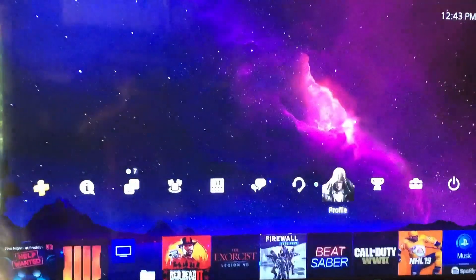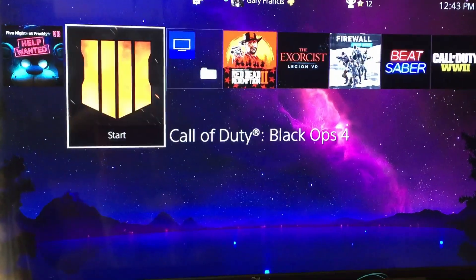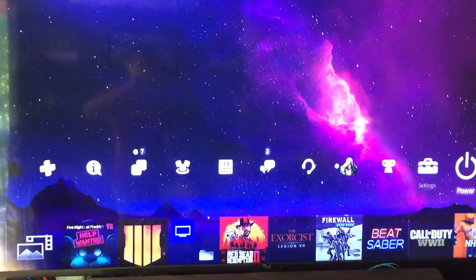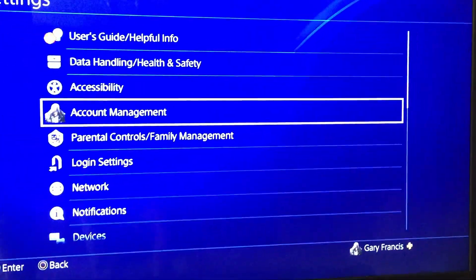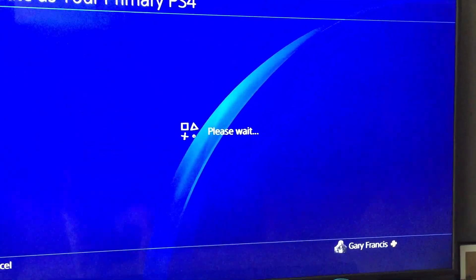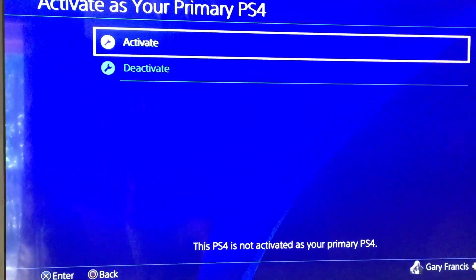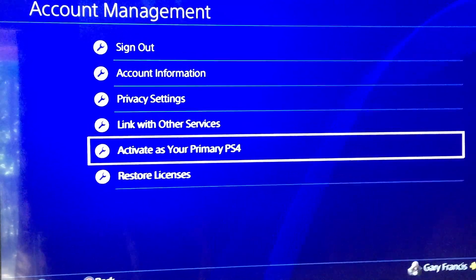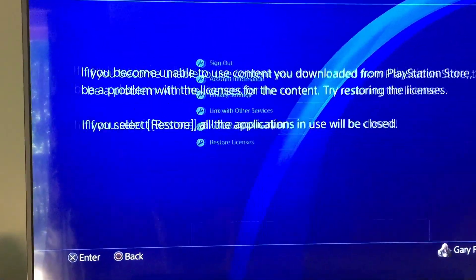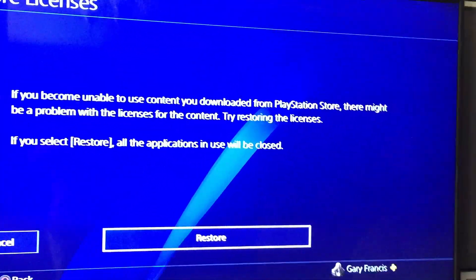Yesterday I had trouble with my Black Ops — you can see where it used to show a lock. I think the reason was this: go to Account Management and try to activate it. Right now it's not activated because this is my secondary PS4. You have to make sure you restore your licenses — press 'Restore Licenses' and it will restore all the licenses you may have put on another PlayStation.